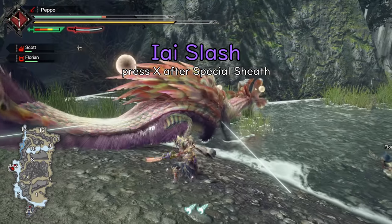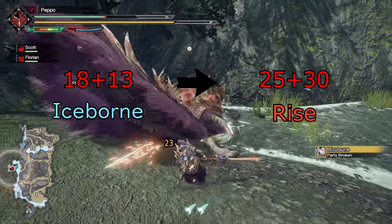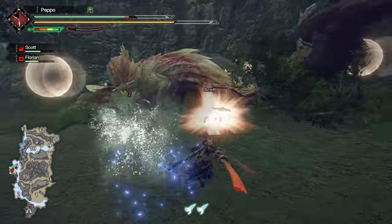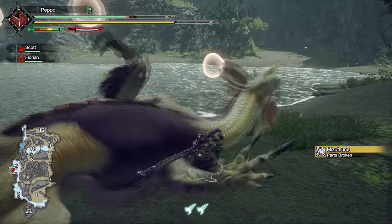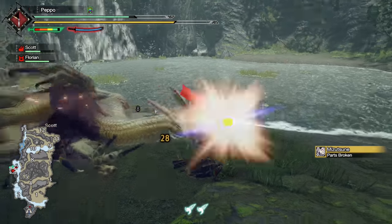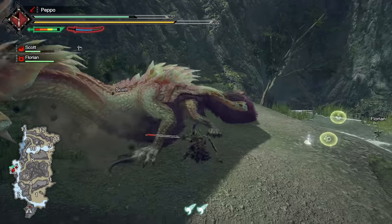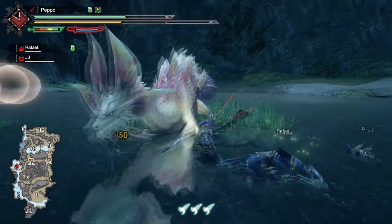The Ice Slash: motion values increased from 18+13 to 25+30. It can be followed by Spirit Blade 2. It doesn't have any iframes nor Hyper Armor anymore. It refills the spirit bar for 10 seconds — in Iceborne it was 15. Punishing Draw and Critical Draw will still work on it.